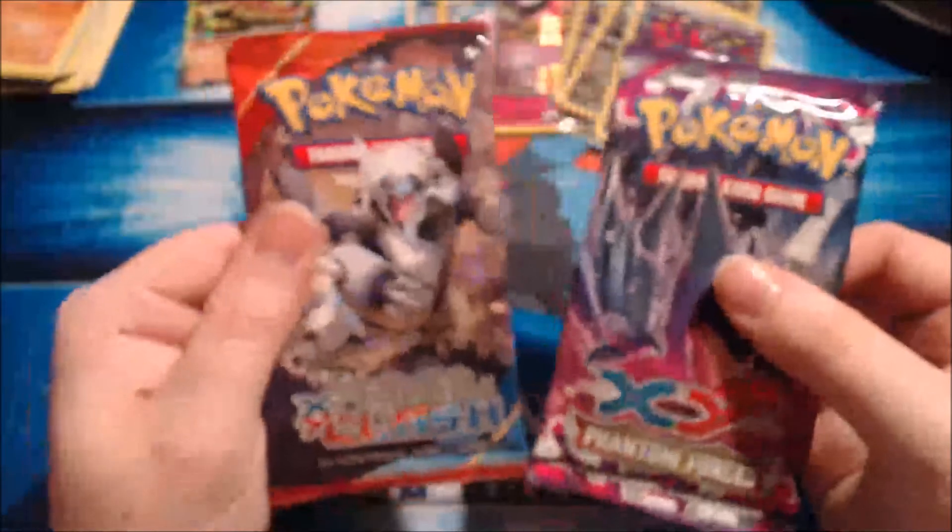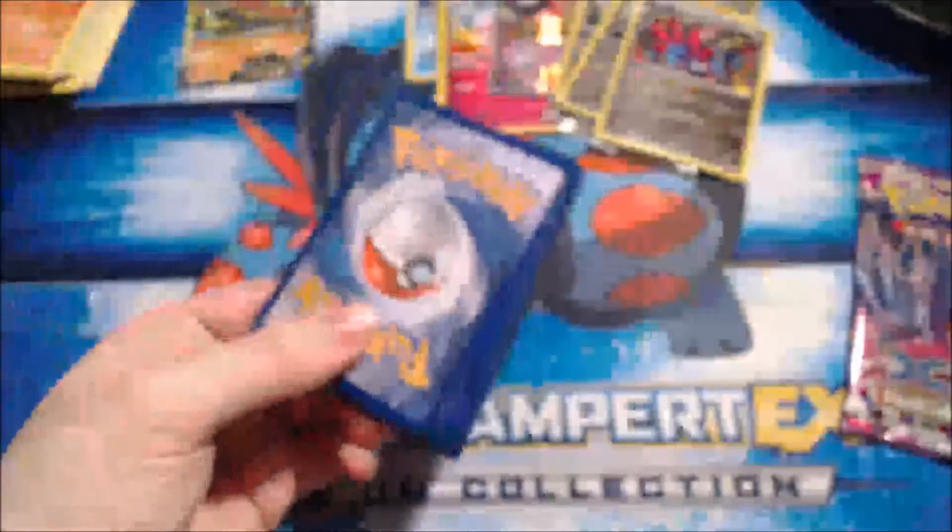There's another Chespin! Alright, so we have Primal Clash and Phantom Forces — we're gonna end with the Mega Gengar! I love it! And I pulled the Secret Rare! I'm so happy — I'm legitimately happy! I wanna get back into TCG so bad right now!